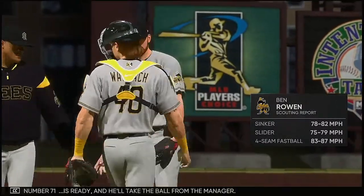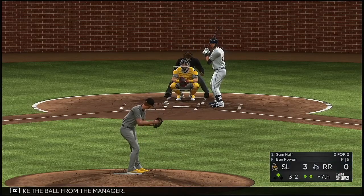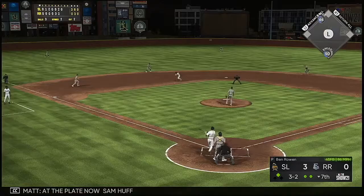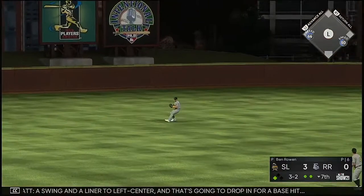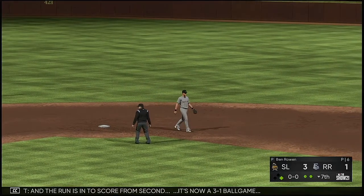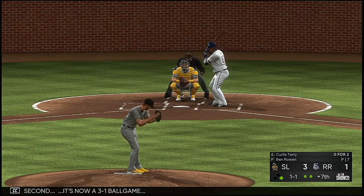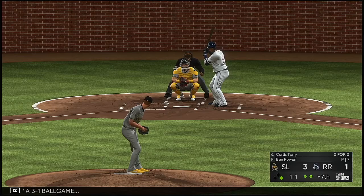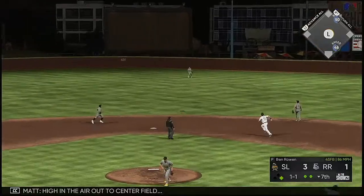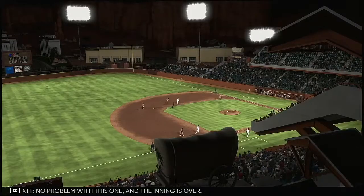Number 71 is ready and takes the ball from the manager. At the plate now: Sam Huff. Swing and a liner to left center field — that's going to drop in for a base hit. The run is in to score from second — it's now a 3-1 ball game. Now batter number 83. High in the air out to center field — Trout has a read on it, no problem, and the inning is over.